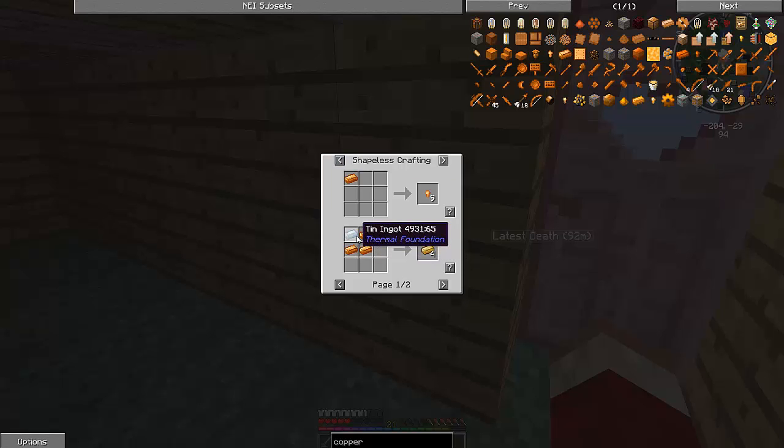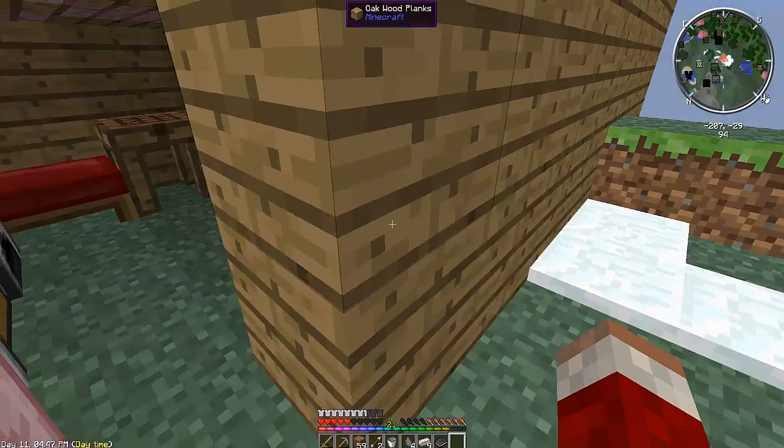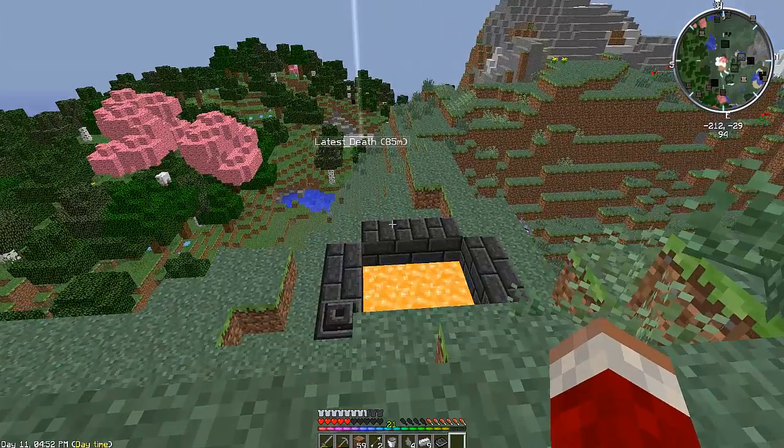If you have copper and one other ingredient — tin — which is something we found before, you can make bronze. This bronze can be used to make some armor, which is what I made. I also found out you can make copper tools. There are also 40 more mods in this — I'm not really sure what mods are actually in here.